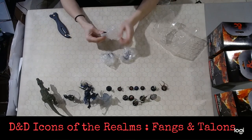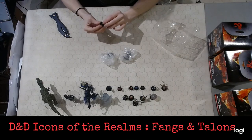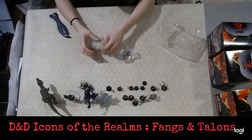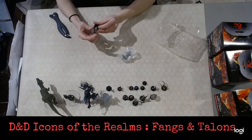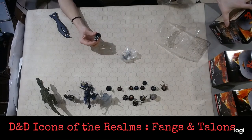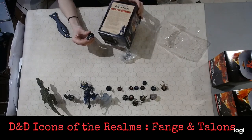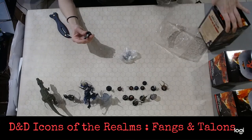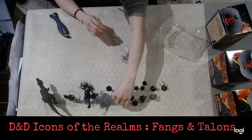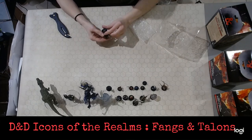We have a very tiny figure here — a Twig Blight, number 3 of 45. I know these were in another set we've opened before. We've got number 14 of 45, a Goliath Fighter — this was actually on the back of the box, just a variant version. The Goliath Fighter on the back of the box has a sword, and this one has what appears to be a very long hammer. And it looks like we've got our first double in the set — took five boxes to get a double, so that's actually not too bad. Number 9 of 45, the Lizard Folk again.